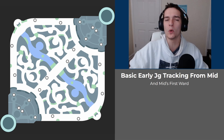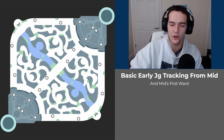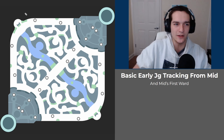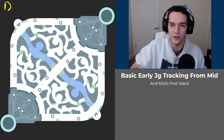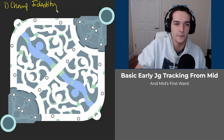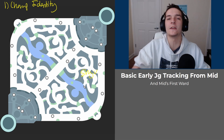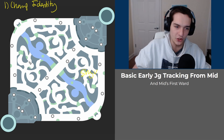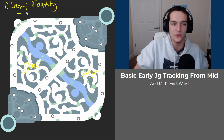The first thing we want to think about with jungle tracking is what type of jungler the enemy is — what is their identity, and how are they going to clear. The first question is: can they gank at level two? So let's create a list of things to think about. First: champion identity. If they have a Shyvana, she's going to full clear and won't gank unless it's on her way.